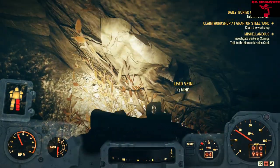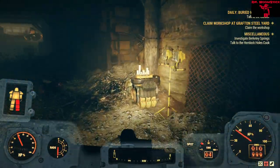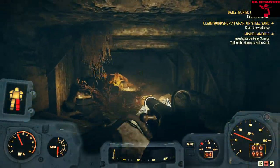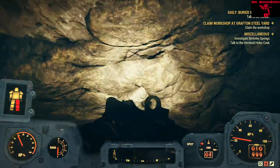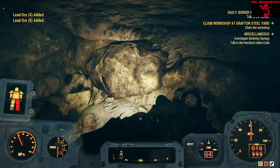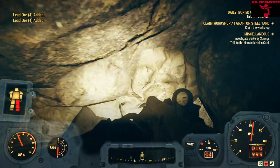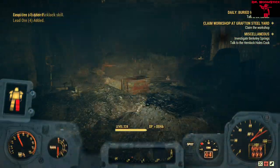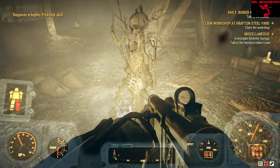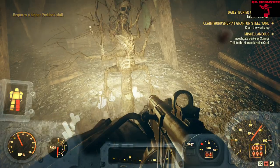Kill these mole rats, get this stuff over here. Just like always, get the lead vein — there's more and more, there's tons of this stuff laying around. Go down the hallway — that's pretty much what this Lucky Hole Mine is about, going down a bunch of hallways.